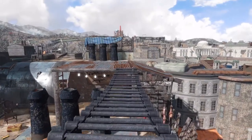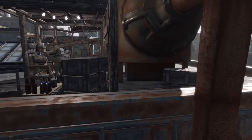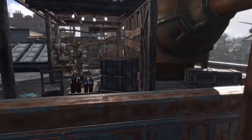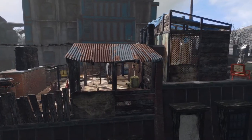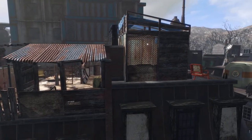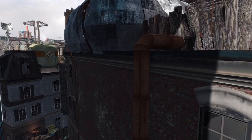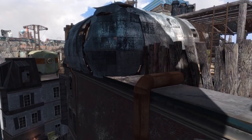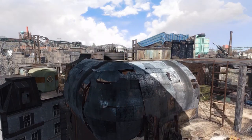Hey guys, we are back at Hangman's Alley and today we are building a little more on the roof. You could say we're gonna build the penthouse today. We have a little bit of housing as well as a lounge area, a little more private than the other housing we've built previously. It was a lot of fun figuring out exactly how to fit some more structures up here, but I'm pretty excited with the way it turned out. Let's get started.